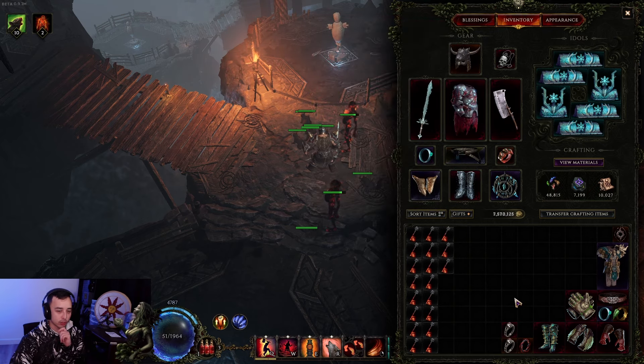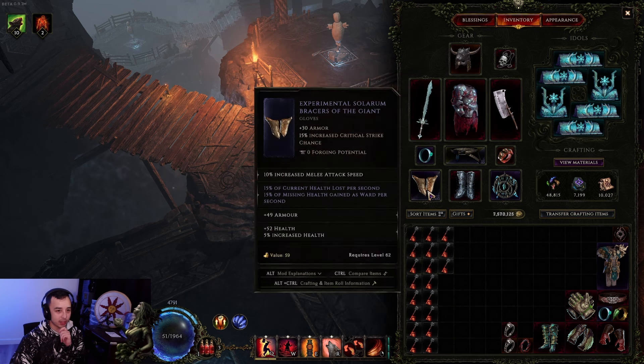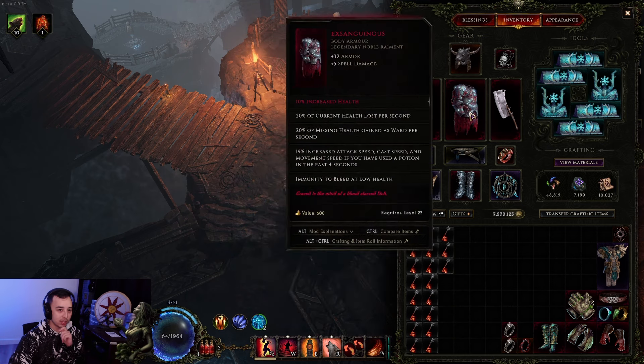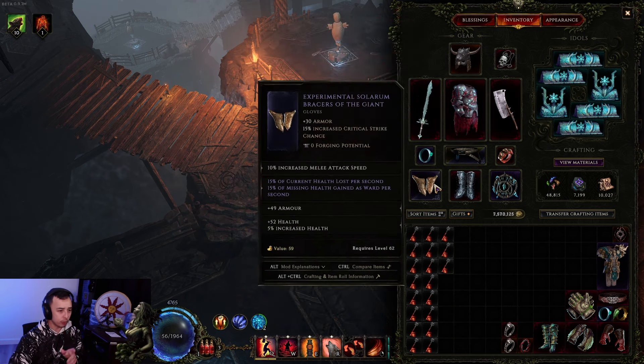For those who don't know, when you go low life, you go with Exsanguinous, you go with Last Steps of the Living, and you go for the Experimental Affix for Current Health Loss per Second and Missing Health Gained as Ward per Second on your gloves. This is kind of like the Holy Trinity of low life. With only these items, you can already reach a pretty good amount of Ward.